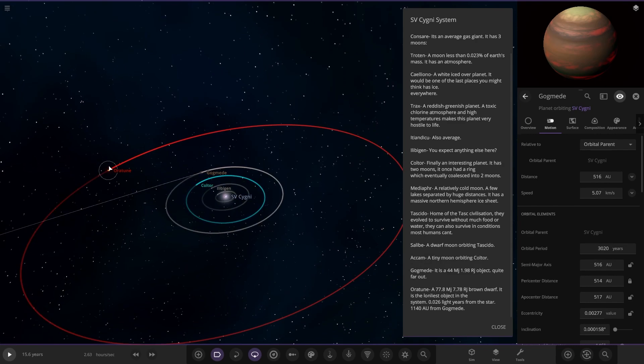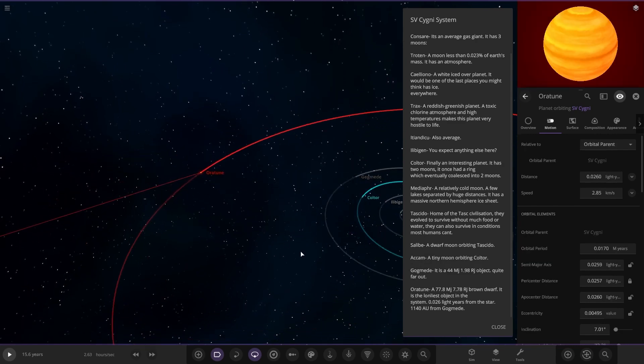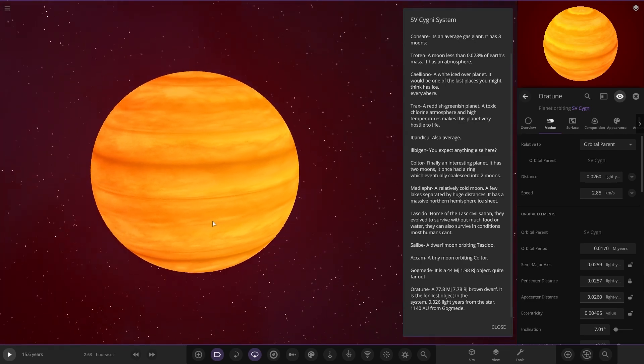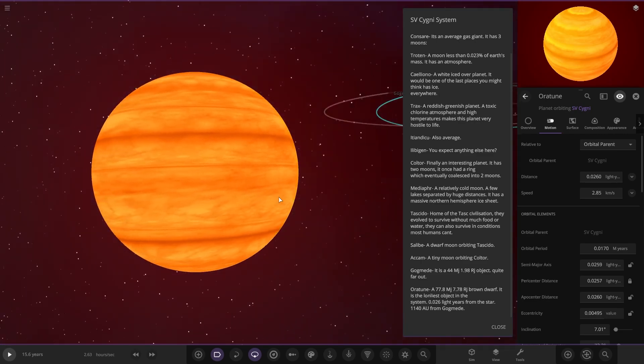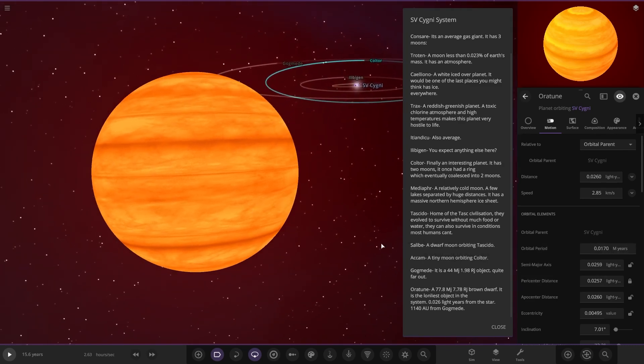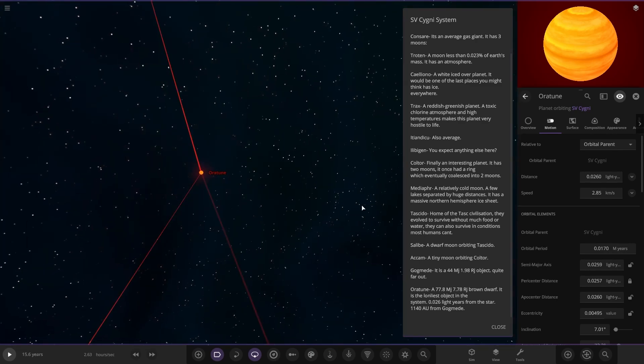And lastly we've got Aurachun over here — a brown dwarf. It is the loneliest object in the system, 0.02 light years from the star and 1,140 AU from Gogmed. So that is very, very far out — about 0.017 million years orbital period. Pretty far. So there we go, that's Aurachun done.